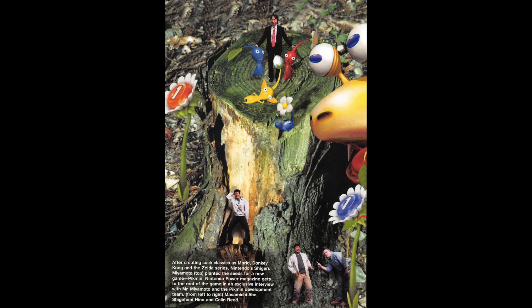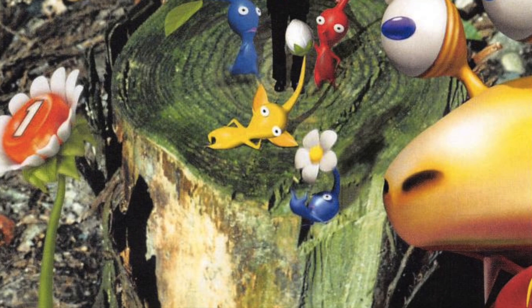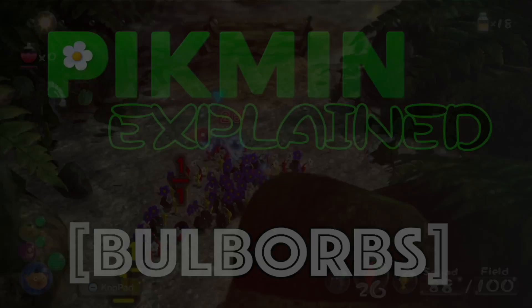Finally, some trivia. Did you know that Bulborbs were originally envisioned as enemies for a long-abandoned prototype that led to Pikmin, called Adam and Eve? During this time, they served as a mammoth-like enemy for early humanity to face off against. They long outlived the rest of the prototype and are now some of Nintendo's most unique basic enemies due to their recognizable design.